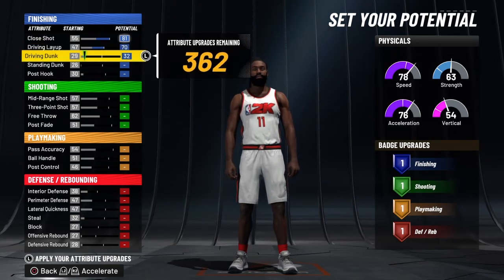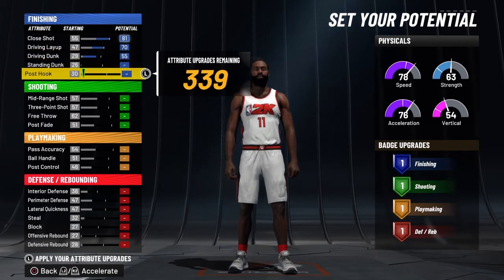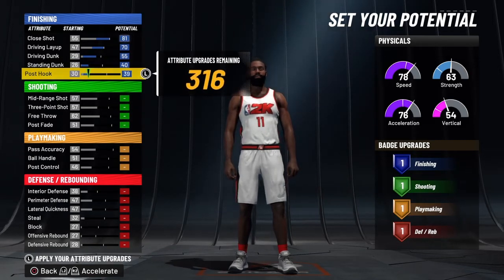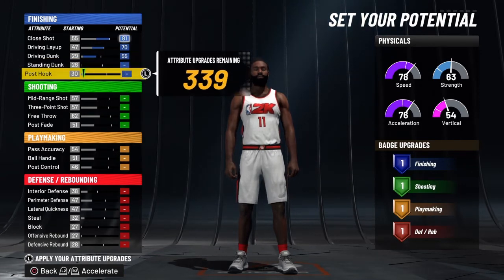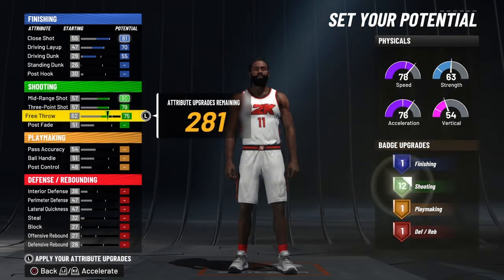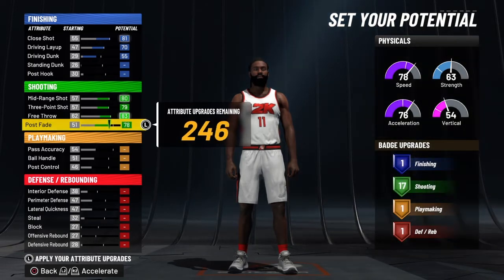For the attributes: max out the close shot, bring the driving layup to 70, and put the driving dunk at about 55 because he wasn't someone that was going to dunk on too many people. I started to put some attributes for standing dunk and post hook but that wasn't really necessary. For shooting, max out the mid-range shot, max out the three-point shot, max out the free throw, and max out the post fade — that'll bring you to a total of 19 shooting badges.